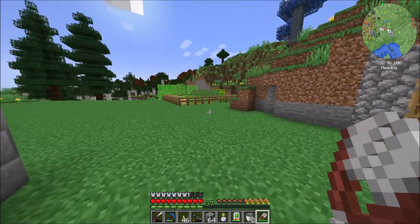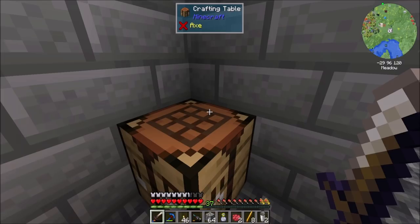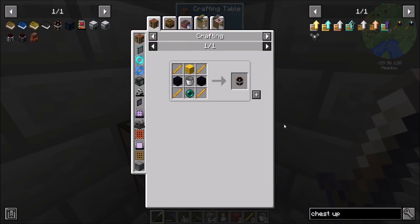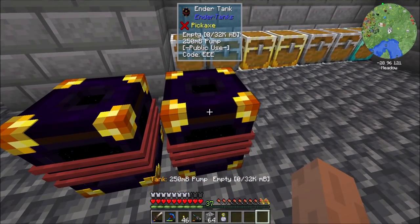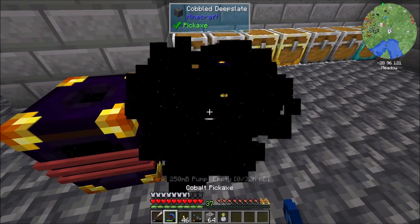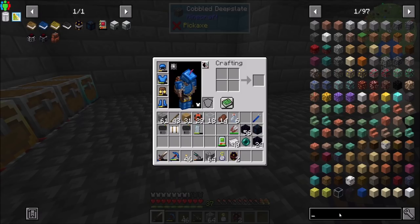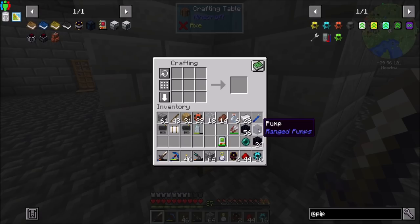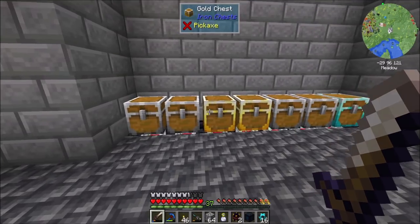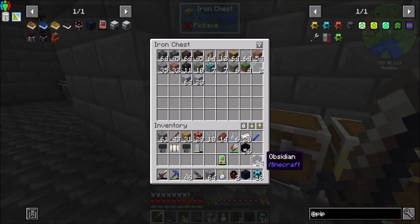Let me go get another piece of wool and then we're going to want to dye them red. Let's take a look at two ender tanks - I would like them to be of the red variety. That's cool. Tank: 250 millibucket. Pump: empty. I also need some energy to power our pump. I assume this guy requires power - I think it's a config option, actually. Ranged pumps does require energy to pump items or fluid out of the ground. Good to know.